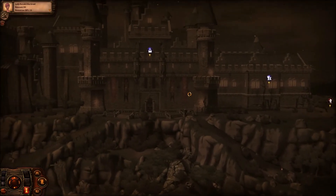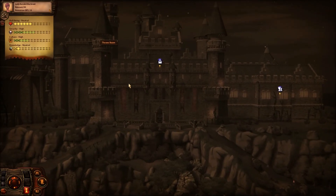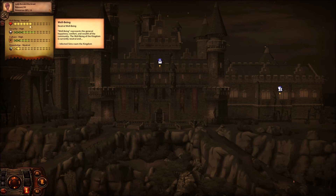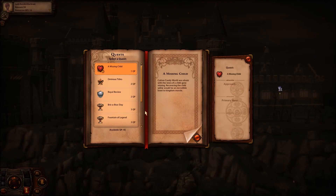Let's start a new quest. We really should look after our well-being now — really badly. A missing child: Cotton Candy World was abuzz with news of a child gone missing. Recovering the child safely would be an incredible boon to the kingdom role. We will start this mission in the next video. I thought I'd make the episodes a bit shorter so I can upload them quicker. See you then, bye!